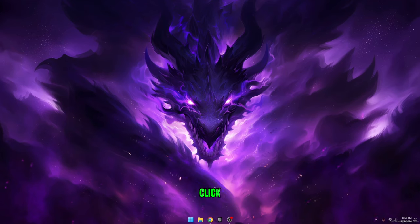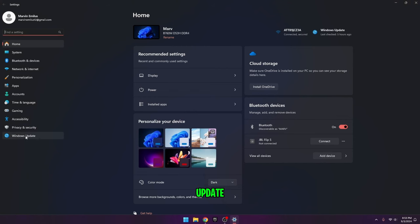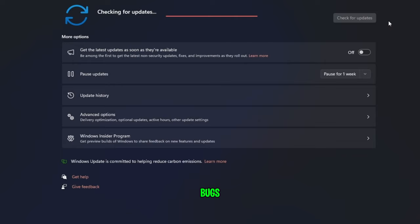To update your Windows, click the Windows key and open Settings. Once you're there, go to the bottom left and click Windows Update, then click on Check for Updates. This will fix any and all bugs and glitches within Windows and might fix crashes.